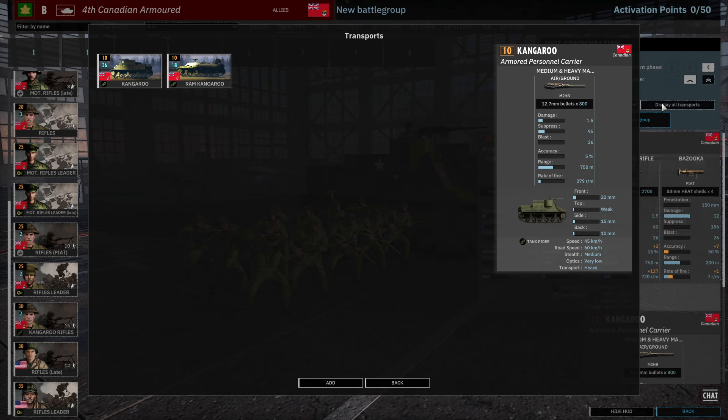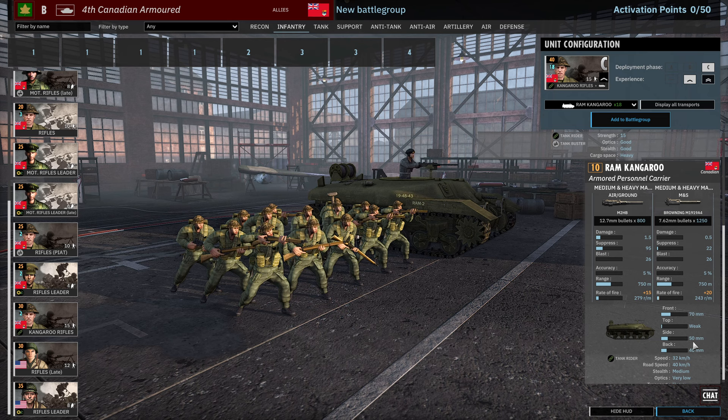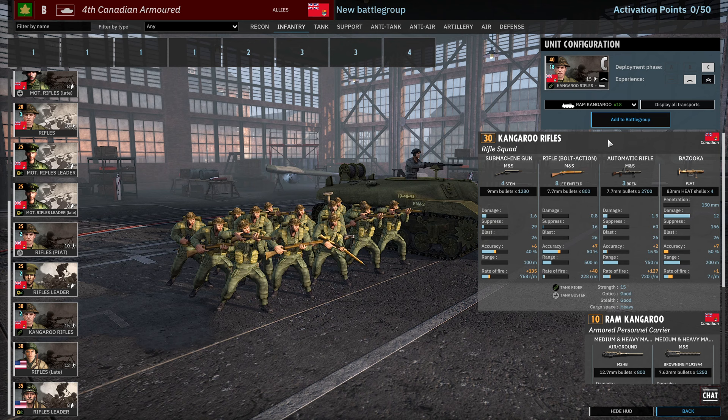The Ram Kangaroo has significant armour — 17mm of frontal armour, making it a very scary vehicle for 10 points, with a 50 cal, 30 cal, and 70mm of frontal armour. That's really nasty for infantry squads to come up against. The Kangaroo Rifles squad itself has 4 Stens, 8 Lee Enfields, 3 Brens, and a Piat. It's always a solid squad, and if you combine them with the recon tanks you're going to be having a fun time.